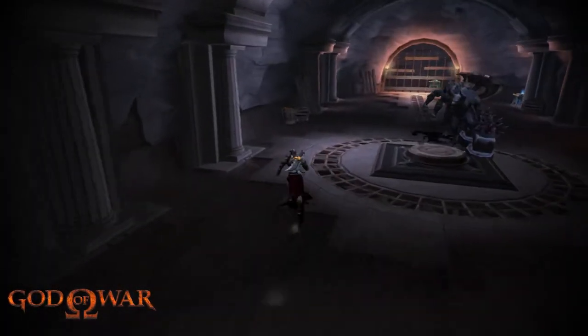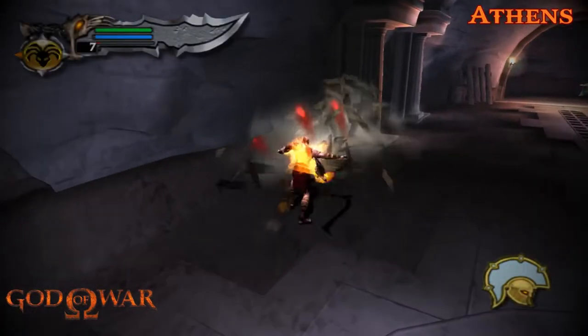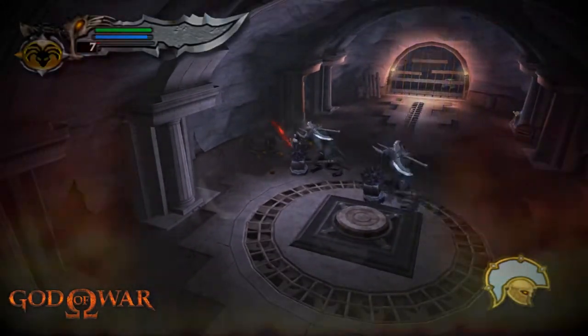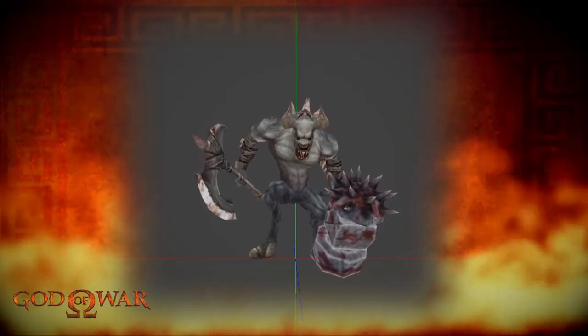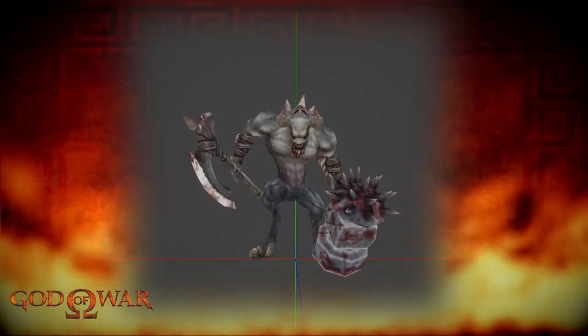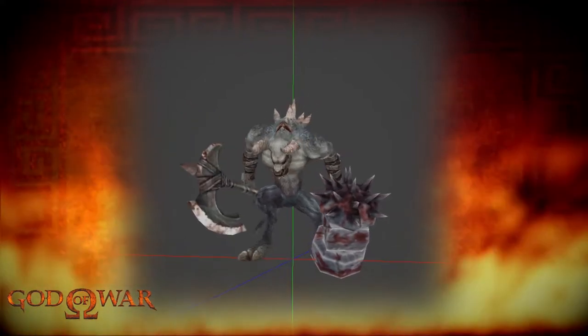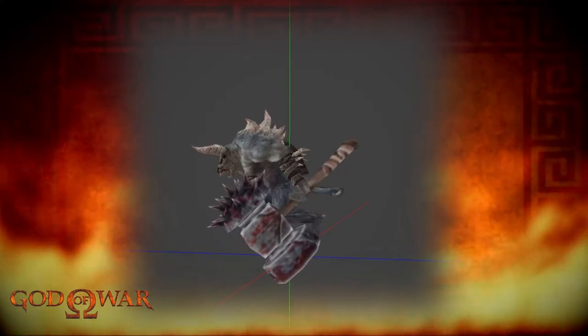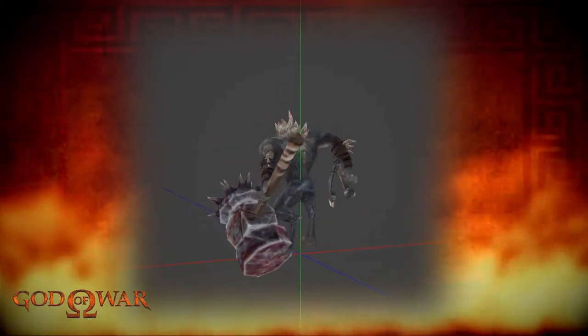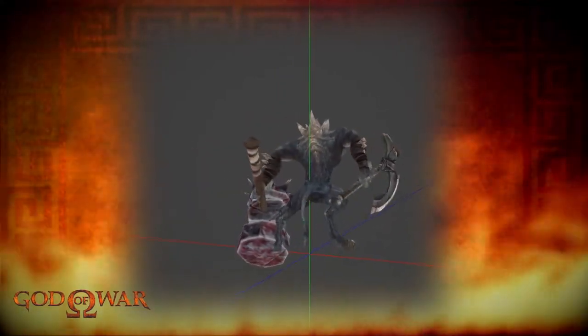This next variant is called the Minotaur Hammer Grunt, also encountered in Athens. As you can tell this one is blue and from the name it wields a large war hammer as well as a battle axe — a deadly combo of weaponry. The hammer looks to have been used more than its axe, as it is covered in more blood and appears to be battle-worn.